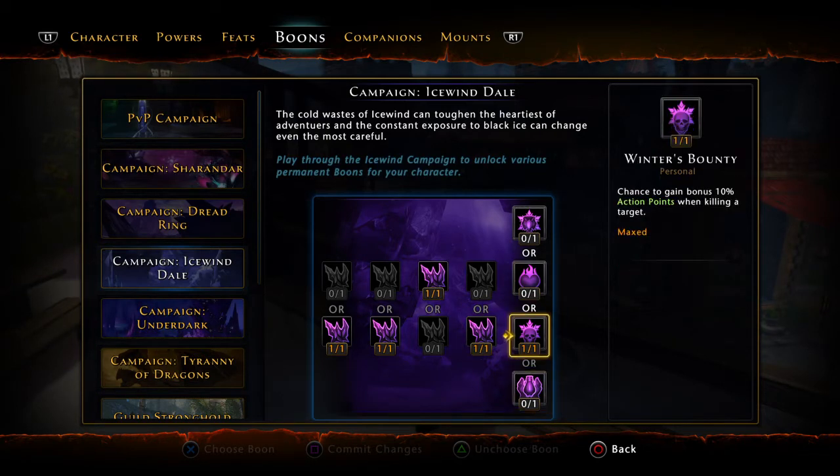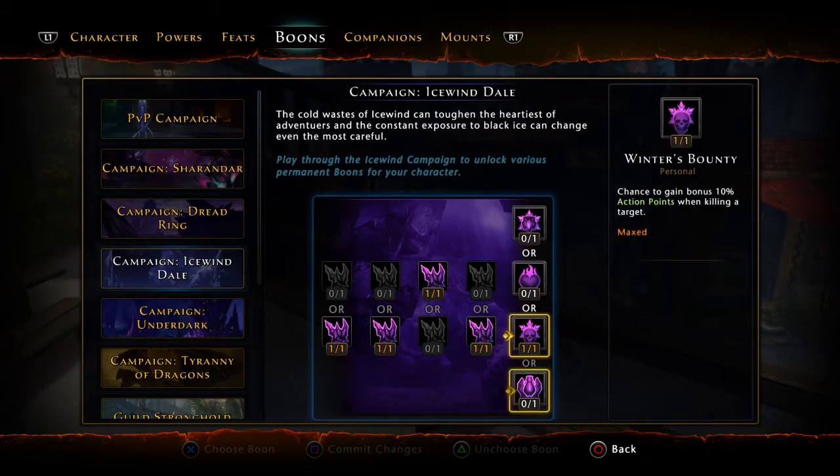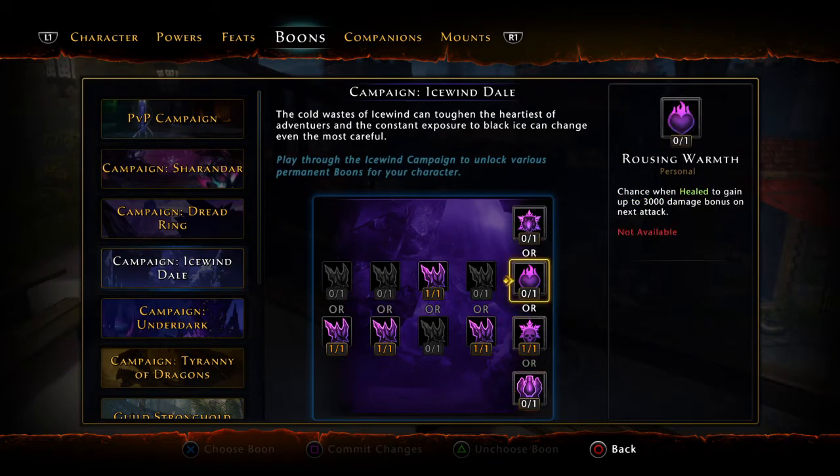I went with Winter's Bounty — you gain a bonus 10 action points when killing a target, which comes in handy with small mobs. Then 'When damaged by a foe, at 20 stacks deal up to 15,000 damage to nearby targets' — not a bad choice for Avalanche, but the other options are not so great.